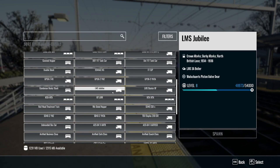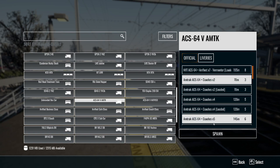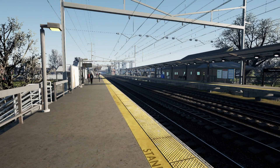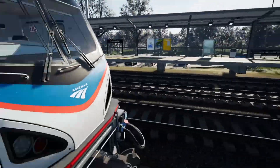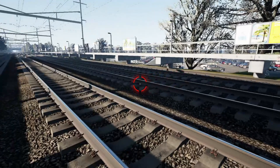Go over here, scroll down to find a train that you want to spawn in, go ahead and pick one. It spawns right in with no issues. You can also spawn in individual locomotives and rolling stock.